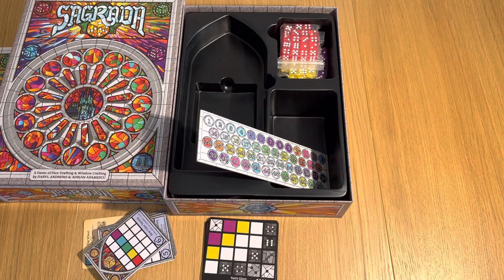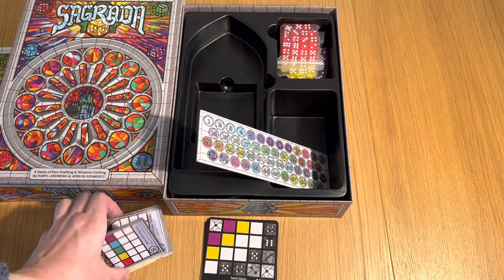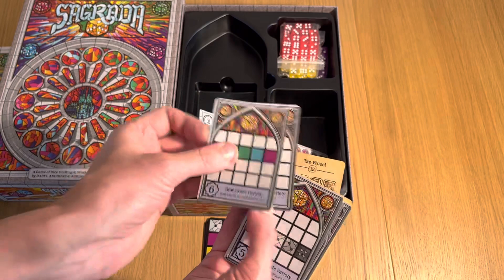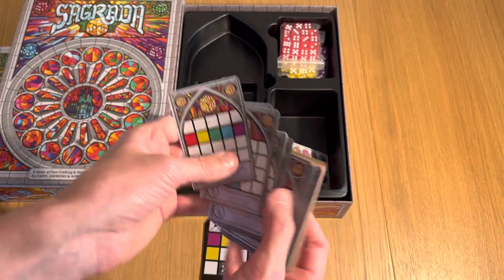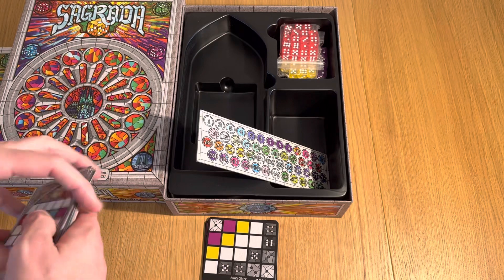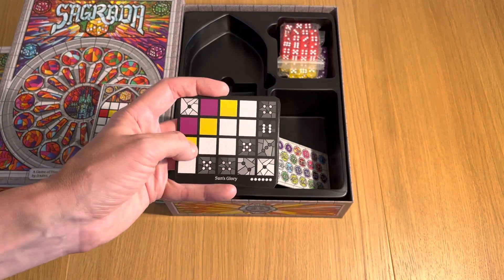After 10 rounds, players score points based on the public and private objectives. The highest-scoring artisan wins. You're all going to have various objectives, such as trying to complete things in a row. And just in terms of those objectives — not having a die next to another die of the same value or colour — that is where it gets crunchy. So bear in mind, if that is something you're after, this is the kind of game for you.